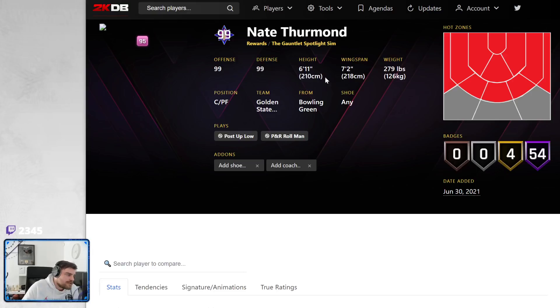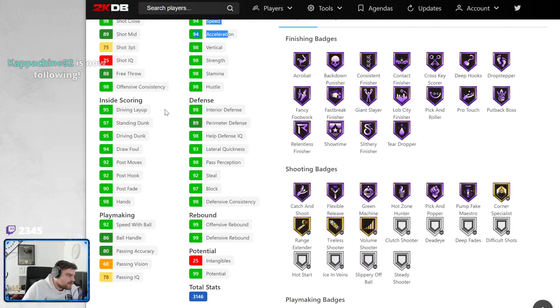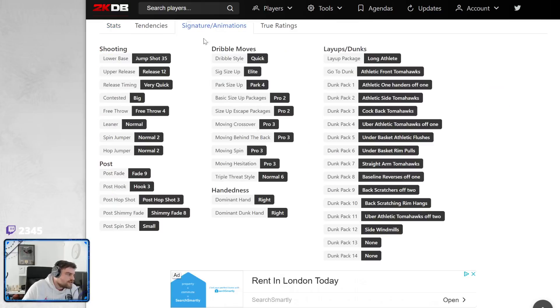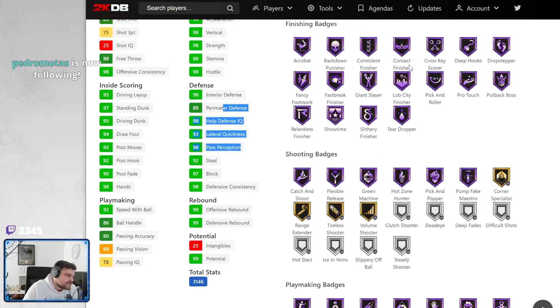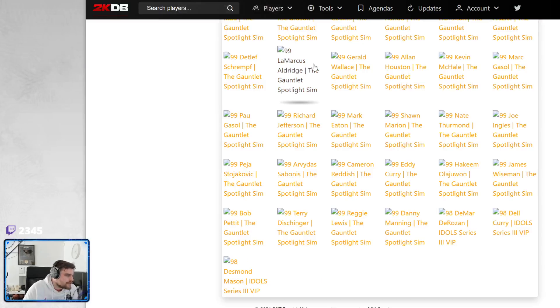Nate Thurman has potential. 6'11", 7'2" wingspan. He's only got a 75 three-ball. Does come with gold range and a mediocre release. This is like one of the few players where if you've got Phil Jackson, you could actually be pretty good. But there's no point using him because there are better options. His defense is exceptional, and he's got an elite player build and a good release. So he's actually a really, really solid card.